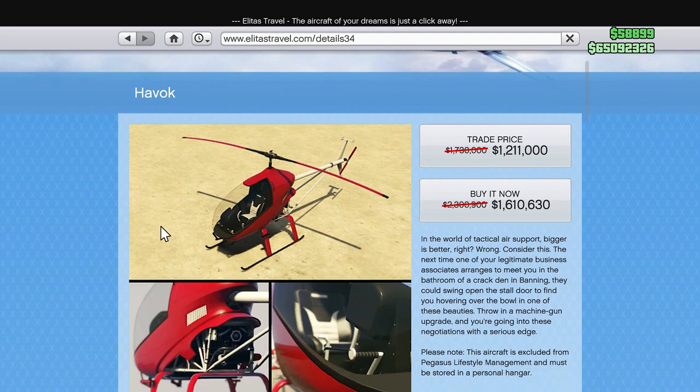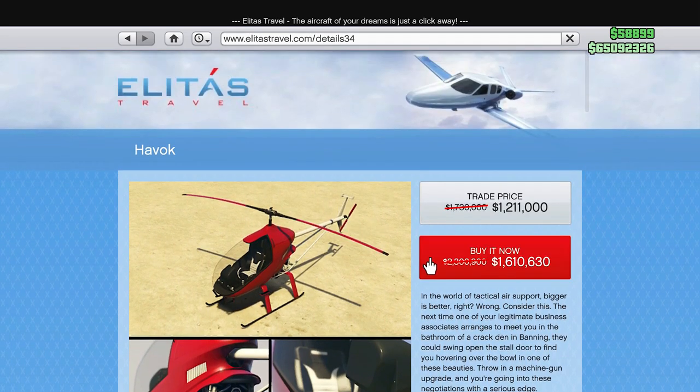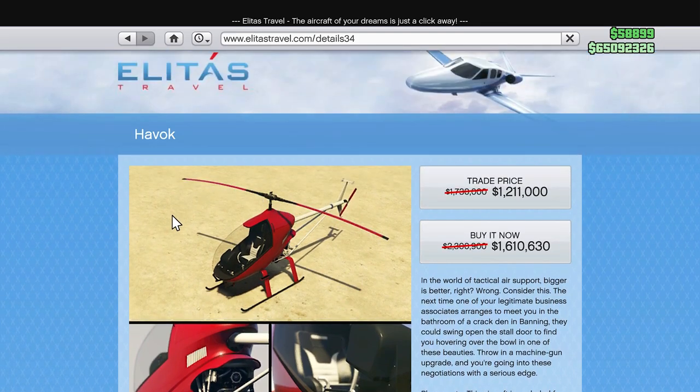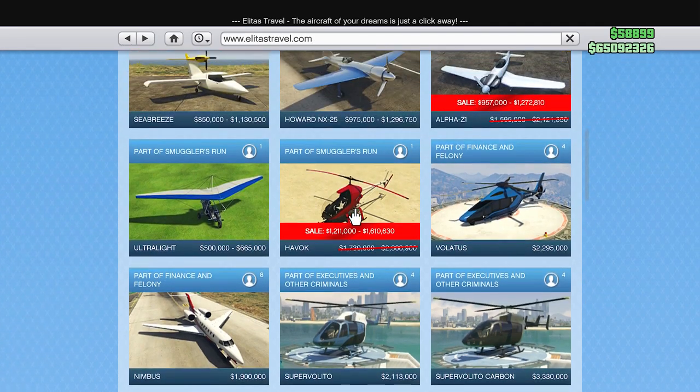Then we have the Havoc — by far the skinniest helicopter in the game. You can get it for 1.6 million, or a trade price of 1.2 million. Honestly, that's pretty expensive for this helicopter. Even on discount, I don't think it's worth it.